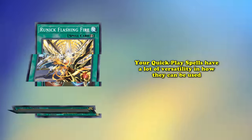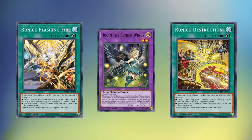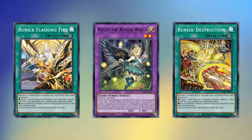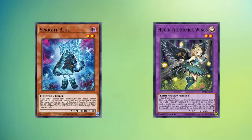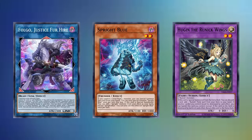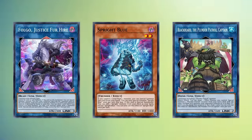This is one of the key parts that makes the Runic Engine unique and interesting, because your Quick Play spells have a lot of versatility in how they can be used. When going second, your Flash Fire and Destruction are going to be a great way to break your opponent's board. But when going first, you can instead use them as engine pieces to get free bodies on the field. Sprite benefits from Hugin being level 2, Fur Hire appreciates the fairy typings of the Runic Wings, and Plunder Patrol can use any body to link off into Blackbeard.